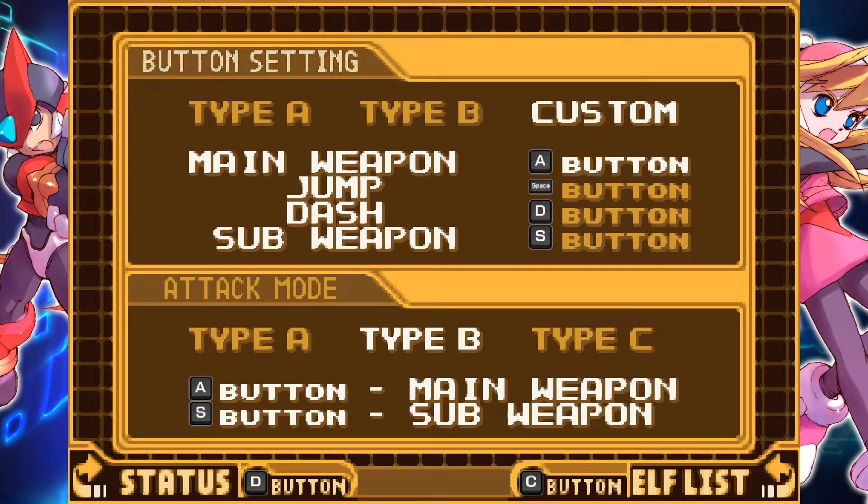Under Custom, you can change the buttons. All you do is press the button you want to use. For example, we want to use X to shoot, Space or Z to jump, C to jump, and Space to dash. Maybe for the sub weapon we want to use A. You know, those controls don't make much sense, but you can change the keys for the game.